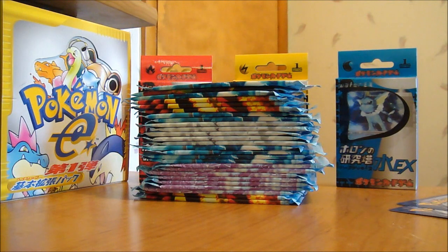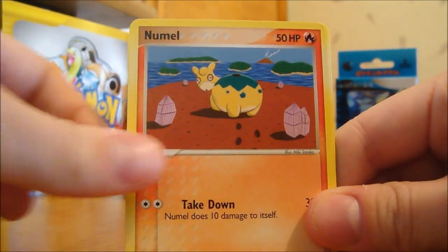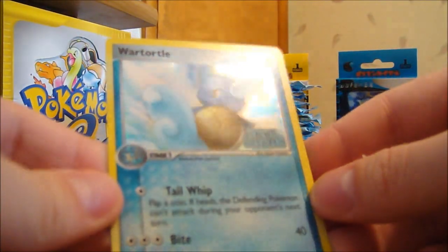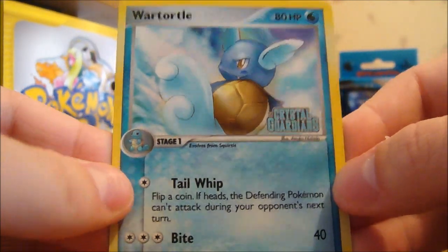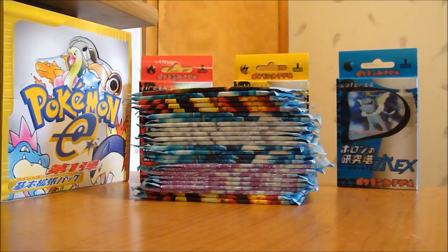Tenth pack: Squirtle again — haven't had this one in regular just yet, pretty colorful — Aron, Pneumal, Whismur, Bulbasaur, Celio's Network, and a Grovile. My Reverse is a Wartortle — that is a beautiful card, haven't had this one in regular either. Awesome. My Rare is another Venusaur. Where are all the Holos? I do not know.